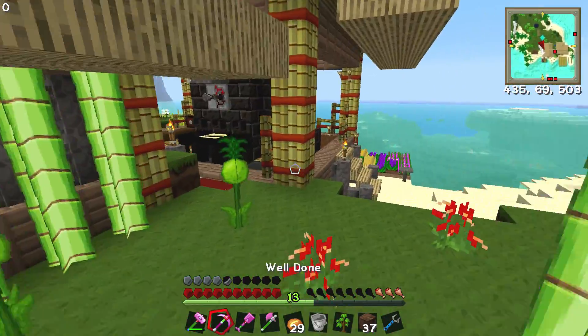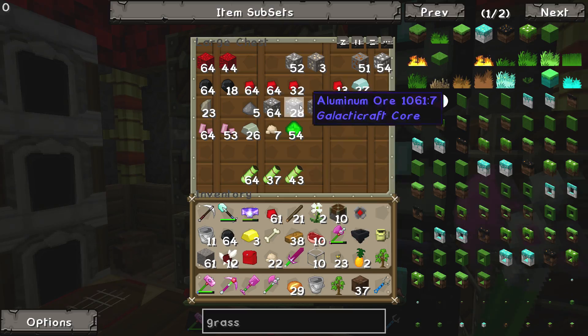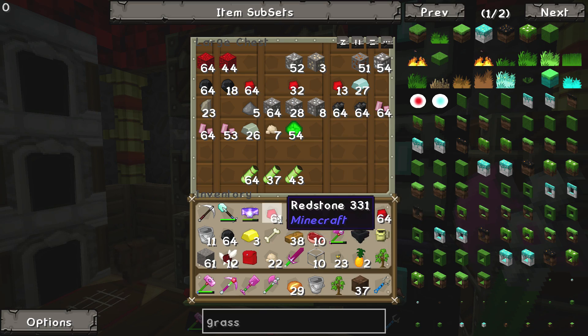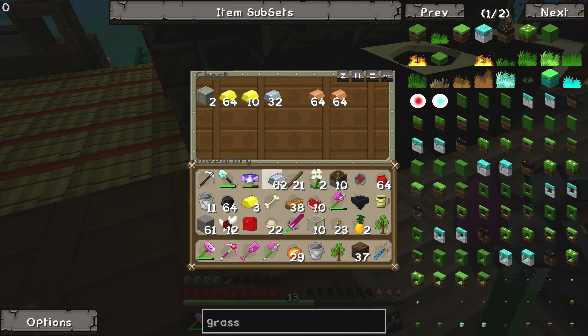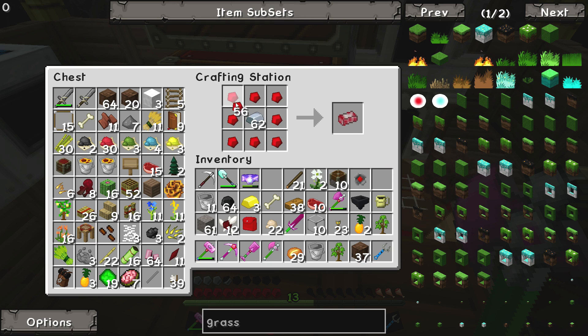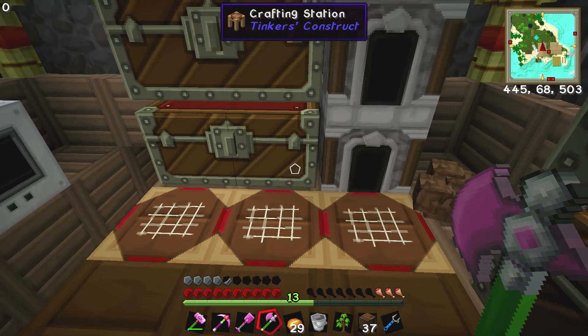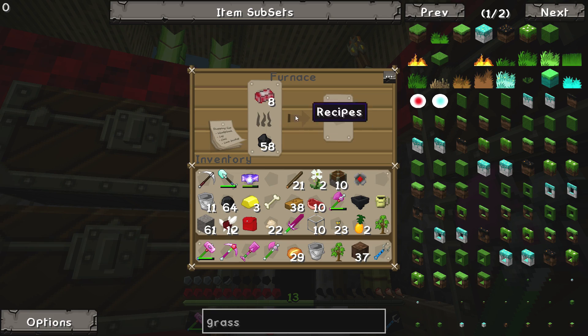Luckily, this mod pack has Project Red in it, and we can make something called Red Alloy Wire. So we're going to get some redstone and grab some iron. This stuff is really cool - it's kind of like redstone, but it doesn't lose its signal over time. Let's just make a bunch because I think we're going to need it down the road anyway.